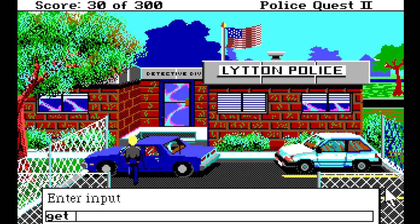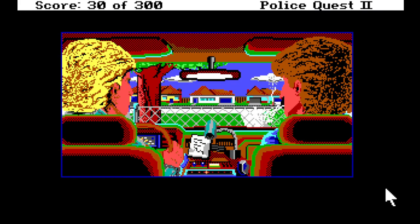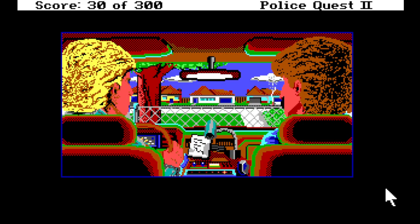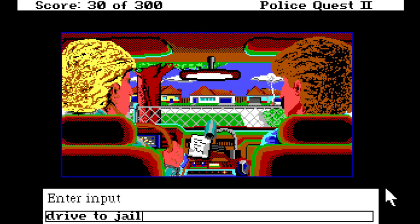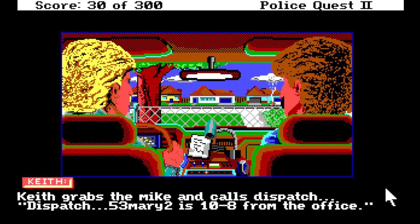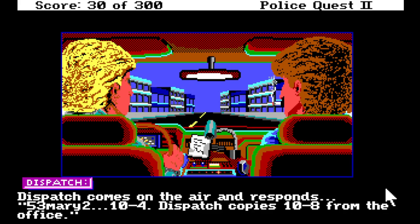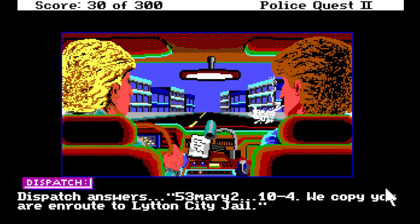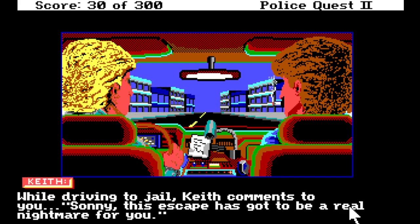I'm guessing we're heading to the jail because that's where Baines escaped from. In car. I know it's control D to use the radio — we don't have anything new to report. Drive to jail — Keith grabs the mic and calls dispatch: 'Dispatch, 53 Mary 2 is 10-8 from the office.' Dispatch responds: '53 Mary 2, 10-4, dispatch copies.' Be advised, we're en route to Lytton City Jail. 'Copy, you're on route to Lytton City Jail.'